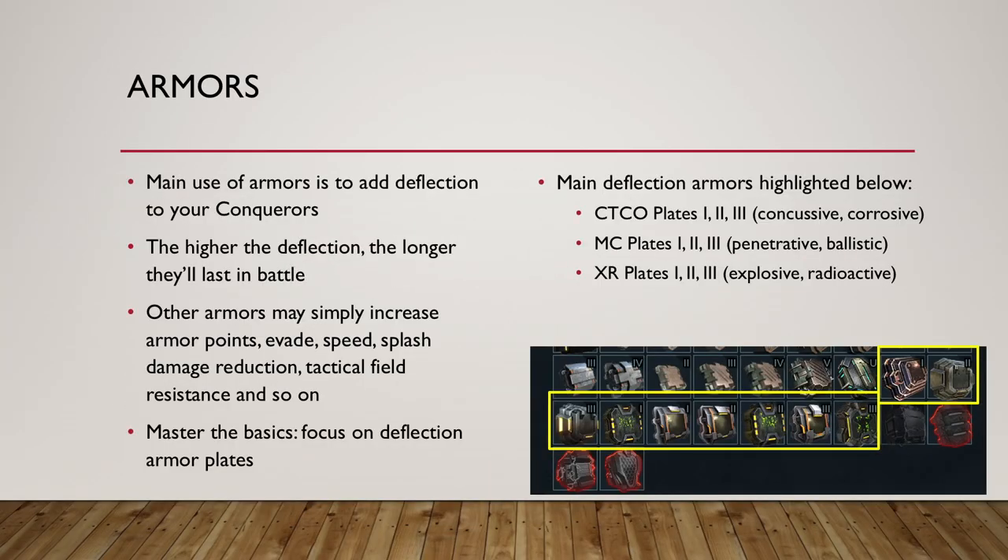I'll start with Armors — this is the simplest part. The main use of Armors on Conquerors is to add deflection, so read the Armors. They have to be adding deflection to your Conquerors. More deflection means they will be able to take more hits and they'll last longer. The other Armors you may want to use are those that increase armor points, flat armor points, evade, speed, splash damage reduction, and tactical field resistance. Do not use Armors that give you resistance, like 18% resistance against ballistic damage — that doesn't work on Conquerors. Anything that's percentage-based resistance doesn't work. It has to be deflection.